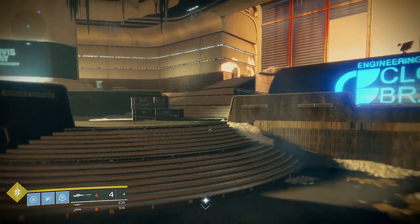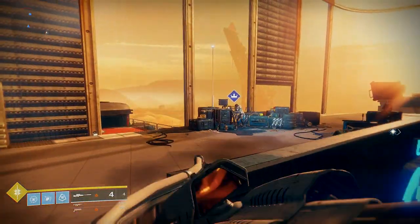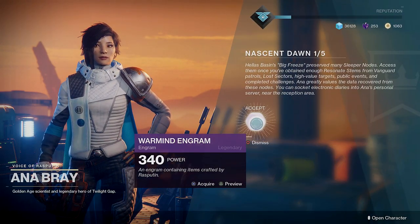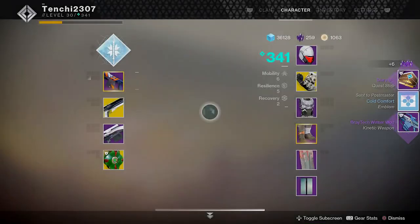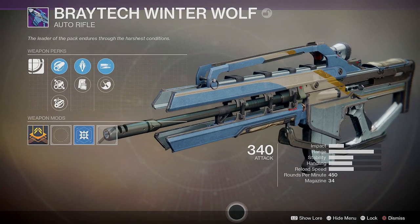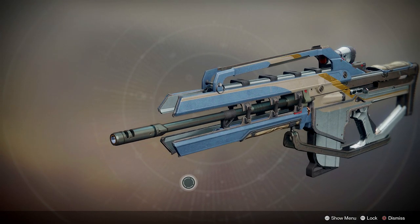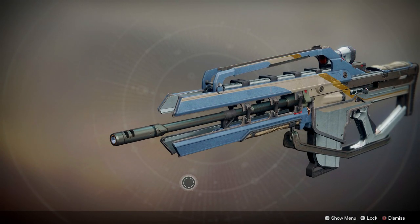Somebody said there are about four sleeper nodes in total on Mars — I'm not sure how accurate that is. When you activate the correct node, it plays a special animation: it gets this grainy, rainy visual effect and strange music comes on. You walk up to it expecting a big boss fight, but nothing like that happens — you just collect the loot and that's it. That's how simple finding the sleeper node is.